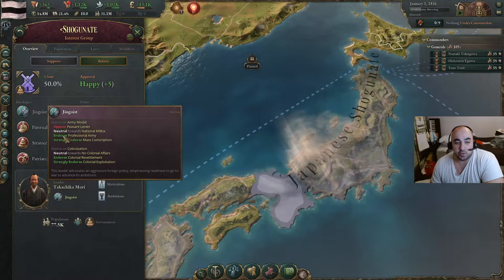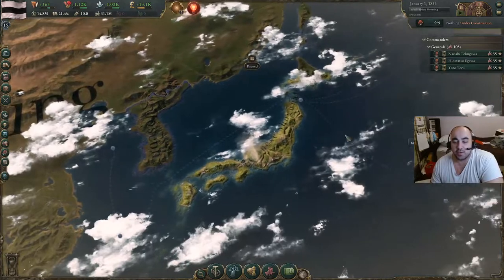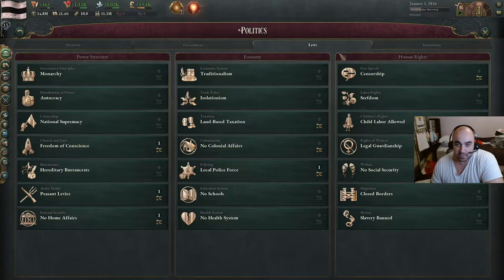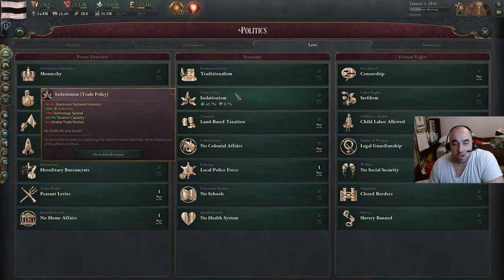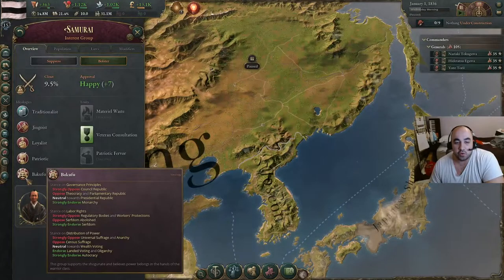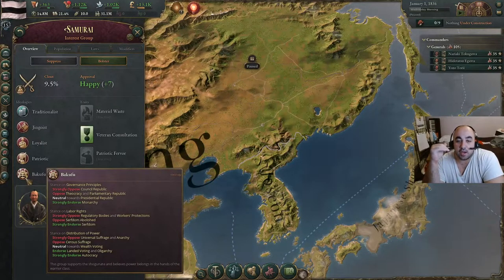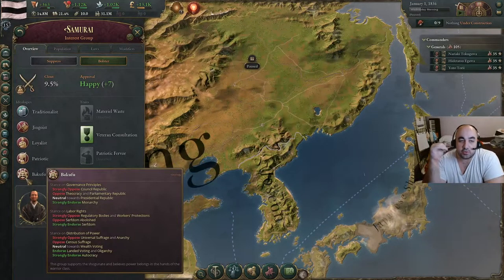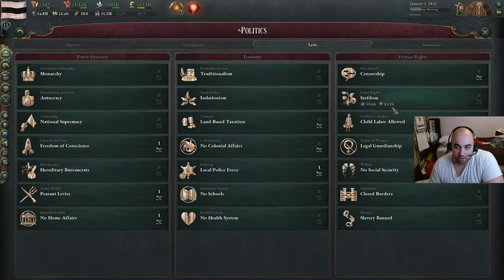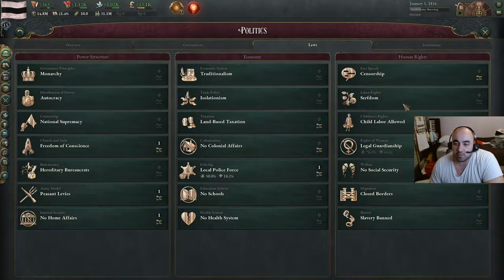The reason why is because he will endorse professional army, and he will also endorse colonialism. Japan has some unique situations relative to them as a nation. First, they are isolationist, so no trade with anyone. Second, you have the samurai, which is a unique interest group that has the bakufu ideology. This ideology helps the samurai support the landowners for a lot of the things you need to revoke in order to westernize, slash do the Meiji Restoration. You want to revoke serfdom, change from traditionalism, and change your tax method — these are the three really big ones.